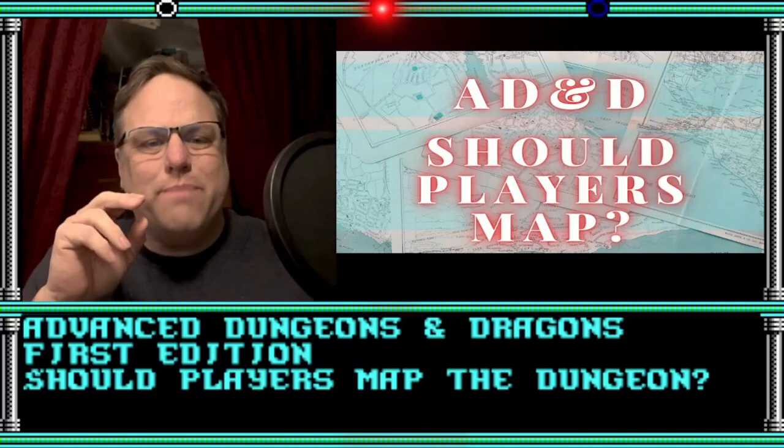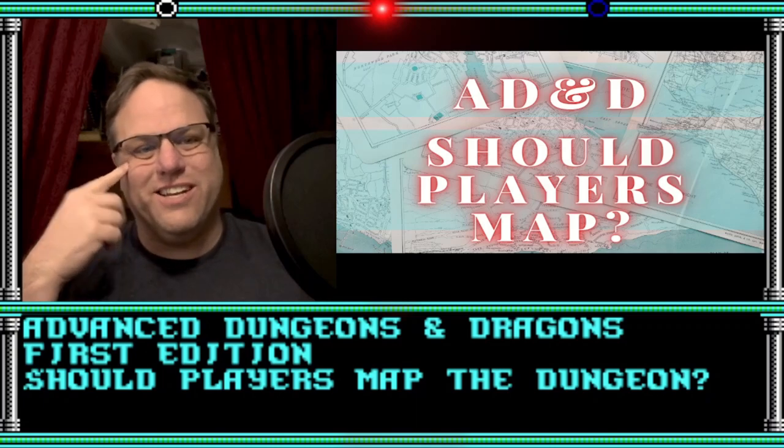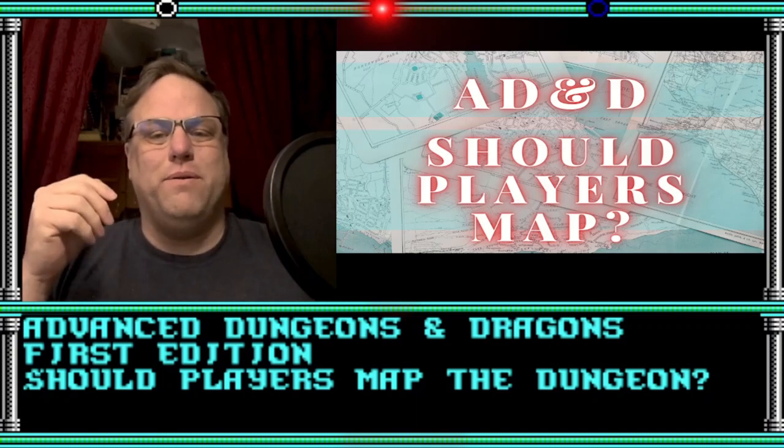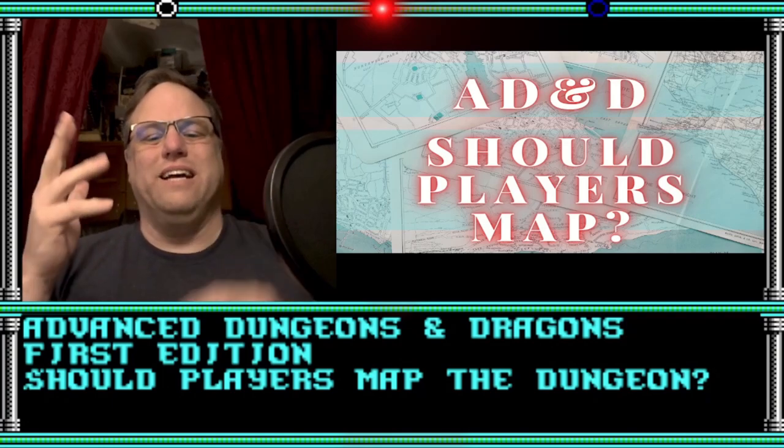Alright, how did we get back to that pool again? Wait, did we go left or right at the last intersection? Can I just see the map? What do you mean I have to keep track of where I am? Where in this dungeon am I?